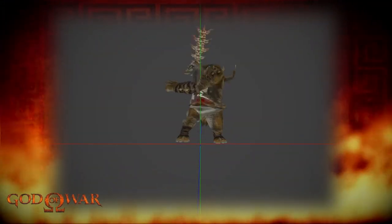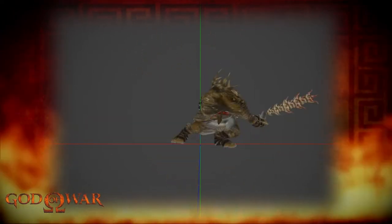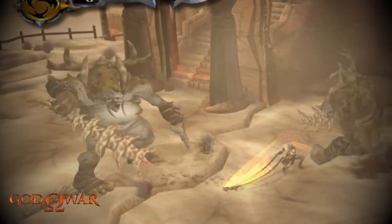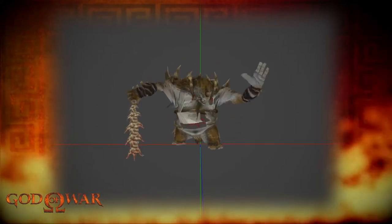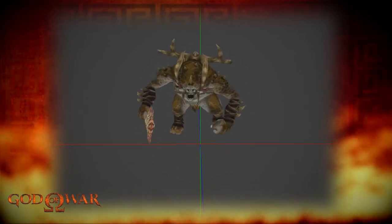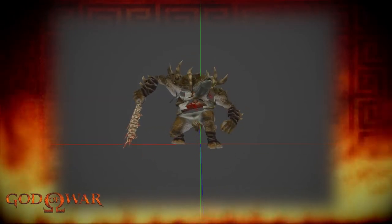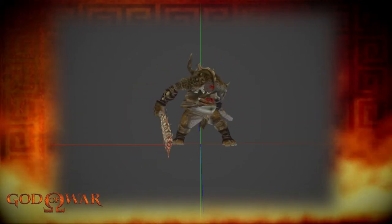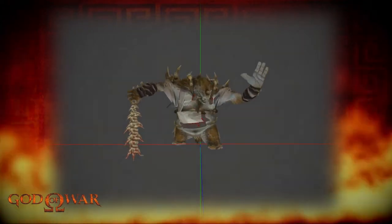In its final attack, it combo-slams its weapon down on the ground three times in quick succession, making it something you definitely don't want to get caught in. The death animation is another quick time event where Kratos stabs the Cyclops in the back of the leg to make it drop, then climbs up and uses the spikes to grapple around and pierce its stomach with his blades — much more brutal than the Enforcer's death animation.